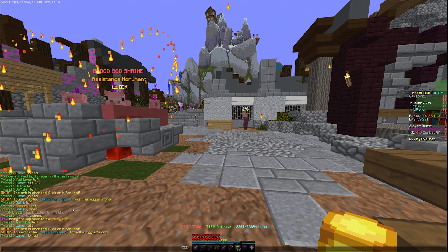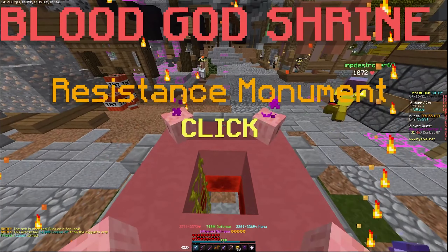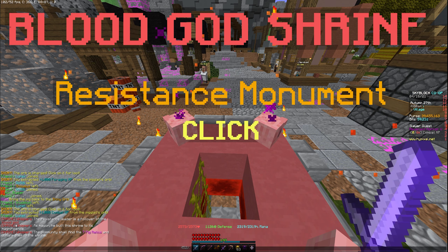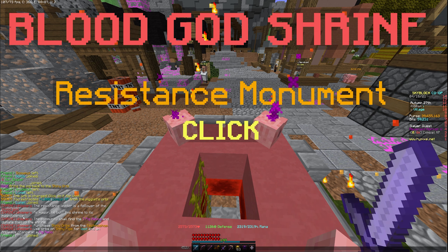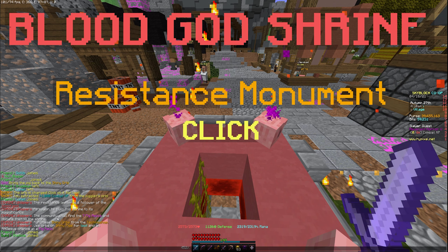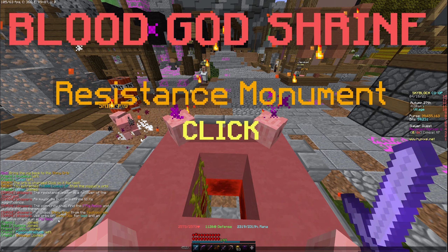These relics are probably going to be available while Technoblade's mayor, so I'm assuming you're going to be able to keep doing this. If you look here — the Resistance Monument. The resistance leader is a follower of the blood god. As mayor, he built this shrine to its magnificence. The community shall find the seven pig relics and donate them to the shrine. Purchase shiny orbs from the Technoshop, use the orbs on shiny pigs for loot and an RNGsus chance at a pig relic.